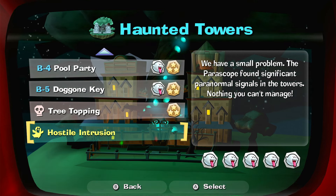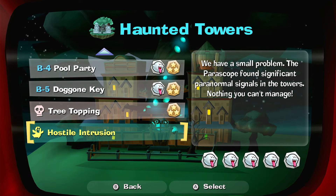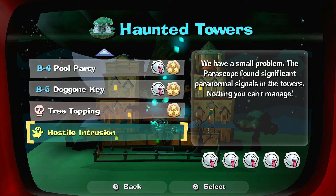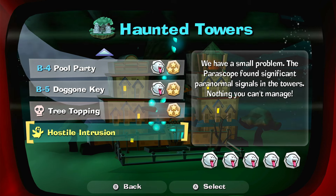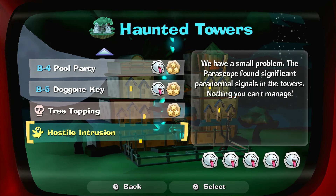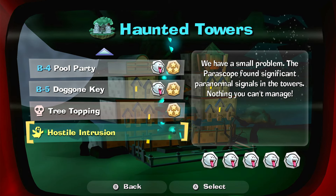Hello everyone, Rookerer here. I'd like to welcome you guys to Luigi Mansion 2 HD. This is now episode 16, or part 16. In this video I'll be playing Hostile Intrusion in Haunted Towers, which unlocked after I caught the bull in Haunted Towers, so let's go. It's gonna be very interesting.